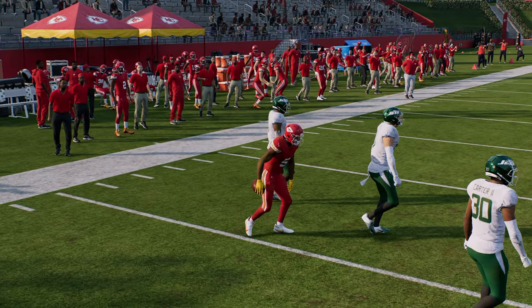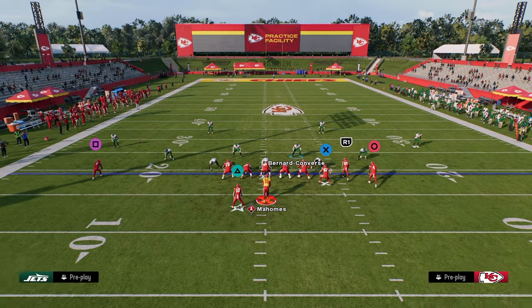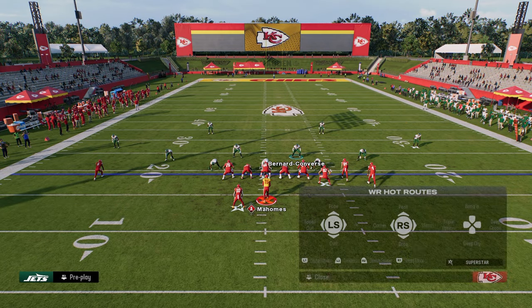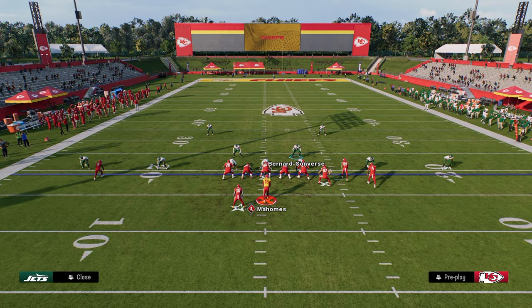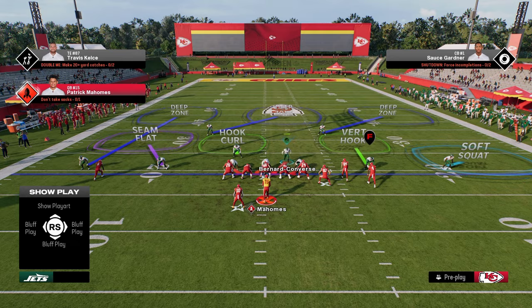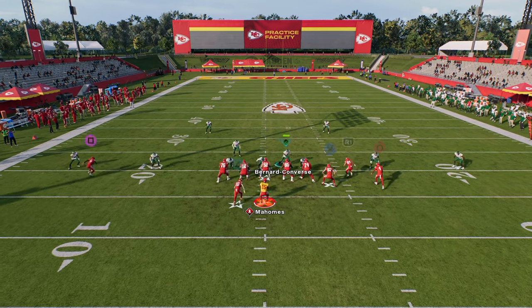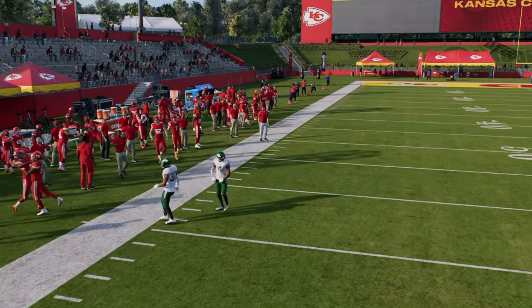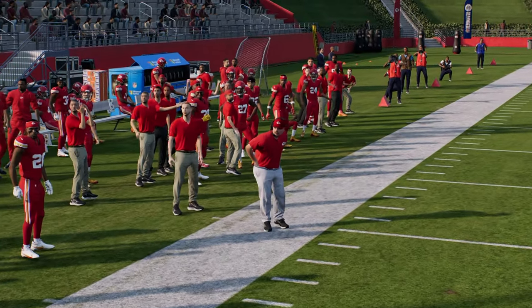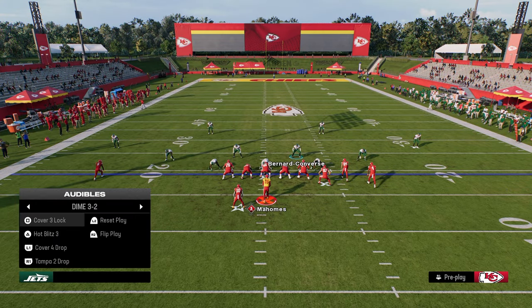Seam flats also do a really good job of defending little out routes and speed outs, which is one of my favorite routes in the game. If you put that slot corner on the right side on a seam flat, that speed out — which is normally pretty good against Cover 3 — is going to be a tough throw to make against that coverage. Another very popular combination out of bunch is to put the running back on a streak.